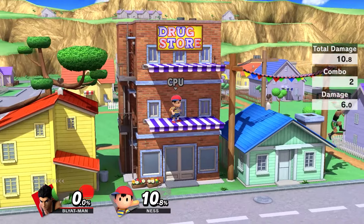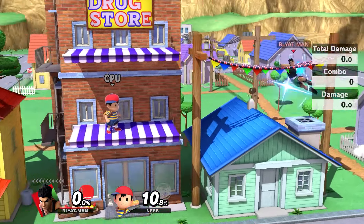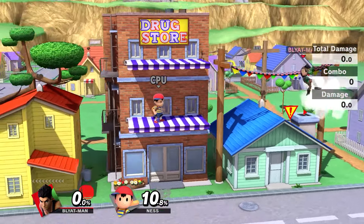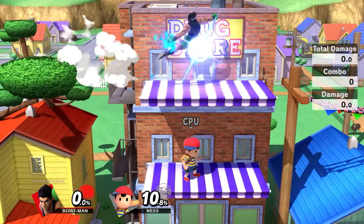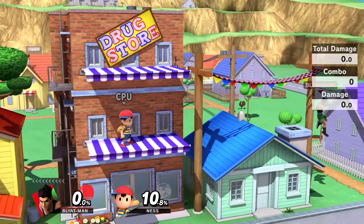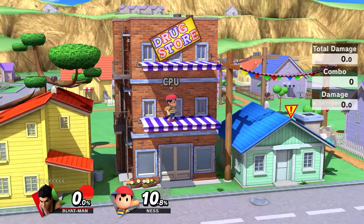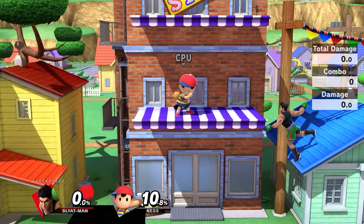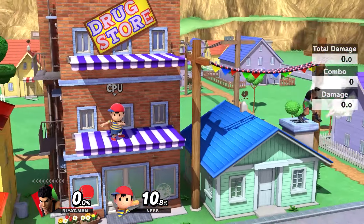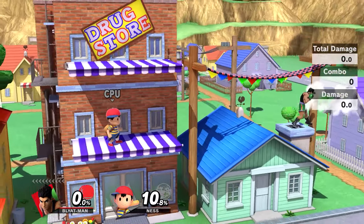So when you stand here and do the move, he kind of flies higher than he usually does when doing a side B. To show off the difference — he normally flies up pretty low, but when standing on the roof he actually flies higher than usual. You can't really run up because there's a chimney in the way, but that's one stage where this tech actually works.